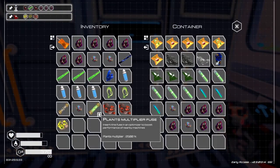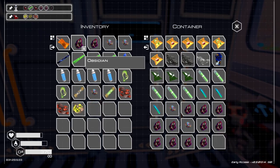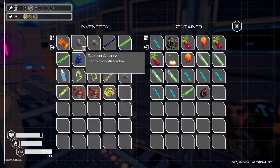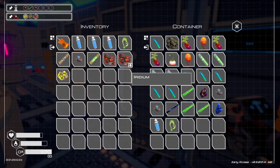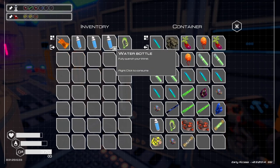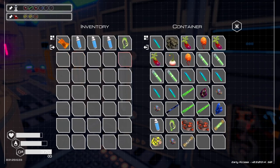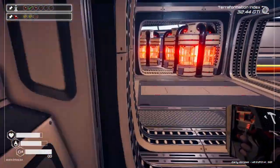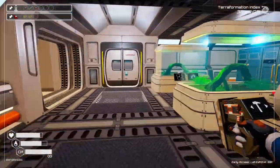Okay, let's stash all this stuff in these lockers here. We'll need food and water is all now. We're gonna go grab... no oxygen needed anymore.